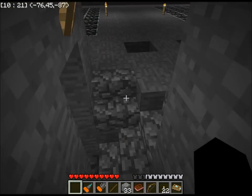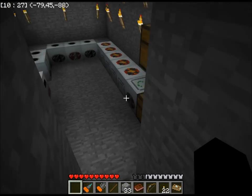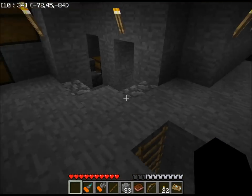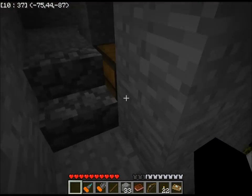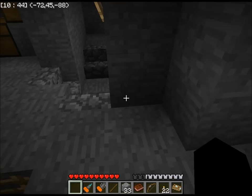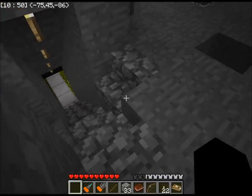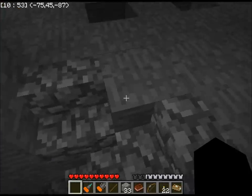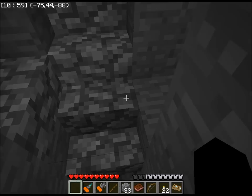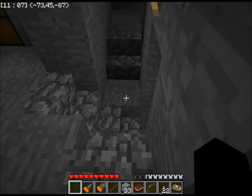You might notice this little thing I just built: I noticed I would be in my Industrial Craft room, coming all the way up, going around, and then going this way just to get to these areas. So I dug a little through-tunnel. If I'm just going to my tree farm, I can turn and go directly over here. I'm not fully satisfied with how it turned out, but it's okay for now.